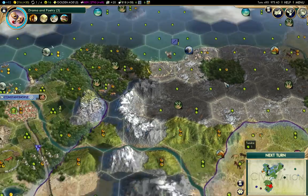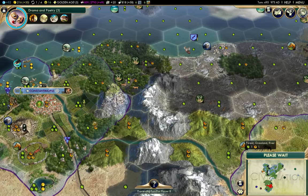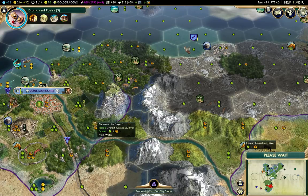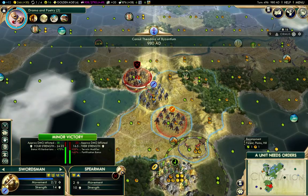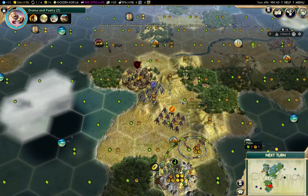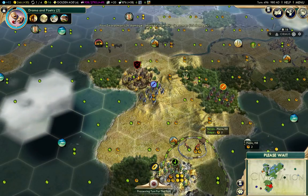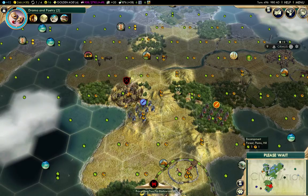I'll go over and deal with that one too - there is in fact a barbarian there, so I'll go after it. Now watch - this guy will come in and take the final swipe at it. Nope, he can't - he's going to need at least two turns to come in there, so I'll get the final hit in on that one.